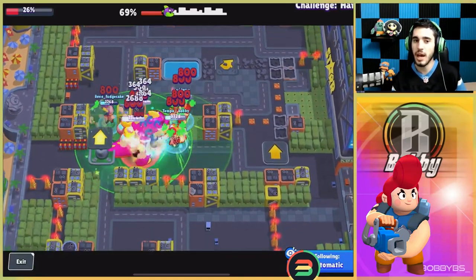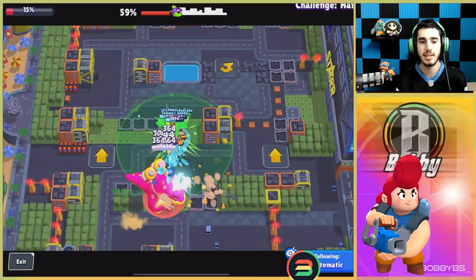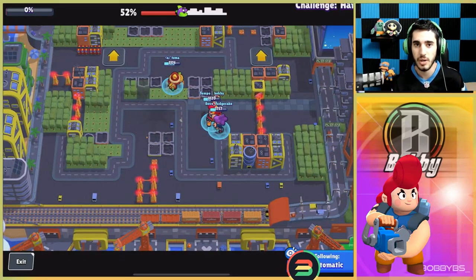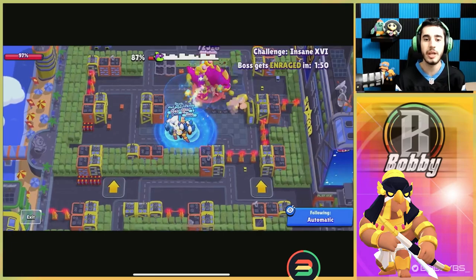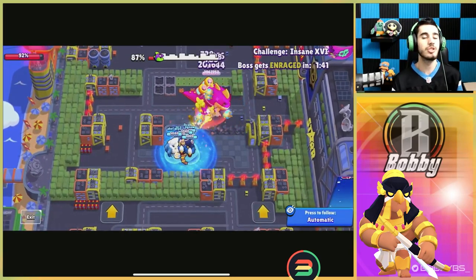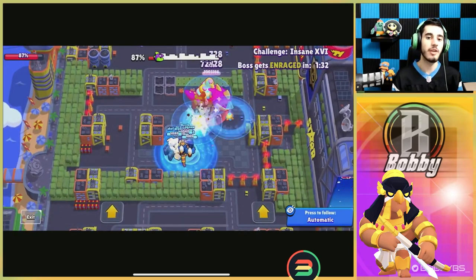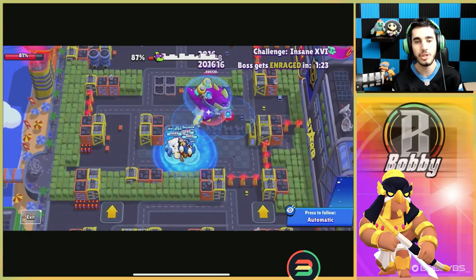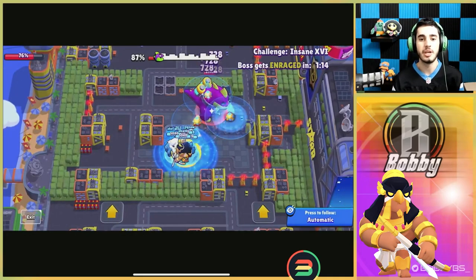Instead of showing number 1 in the same format, we're going to show you this broken method that will basically guarantee you Insane 16 in about an hour and a half. Credits to Jigsaw for the gameplay. Coming in at number 1 in our insane strategy is Bea. As you can see in this video, there are three Beas in a room — someone found out that once you get above Insane 7 or 8, basically every player starts to solo queue with Bea. You can do it legitimately with the other brawlers, but if you want a free Insane 16, solo queue with Bea past level 3.